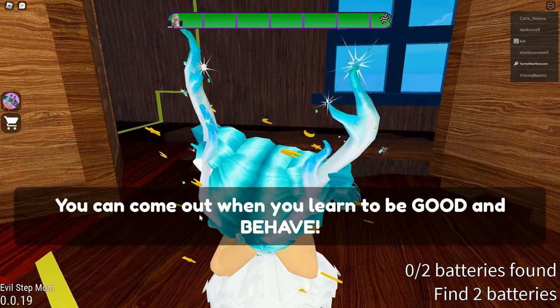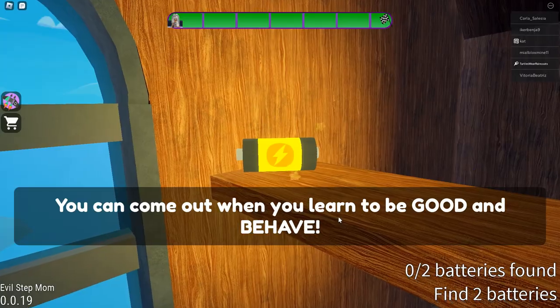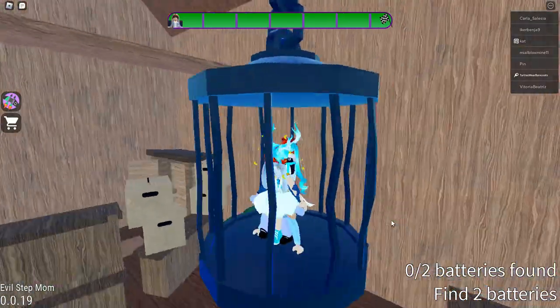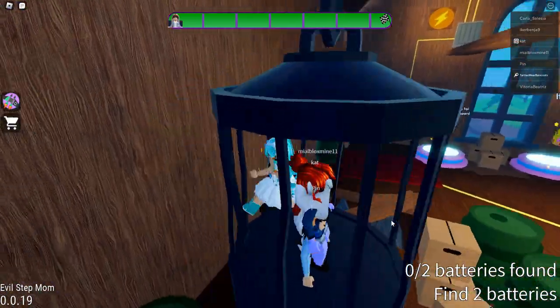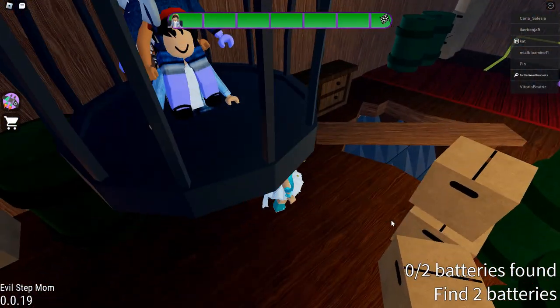Look at me, I'm shaking, guys! She says: 'You can come out when you learn to be good and behave.' I always behave, what are you talking about? Oh my gosh, my stepmom is so horrible. How do I get out of here? Okay, never mind, that was kind of easy.